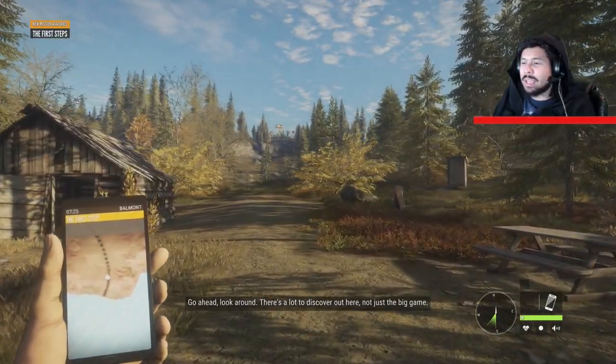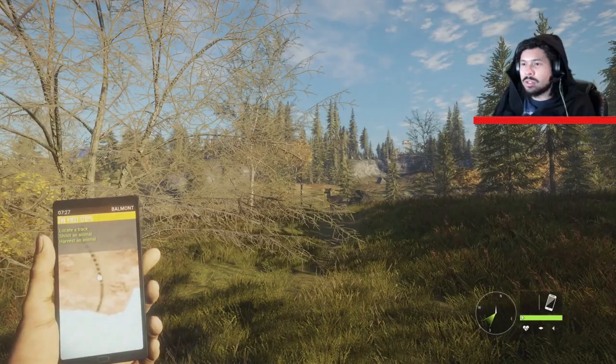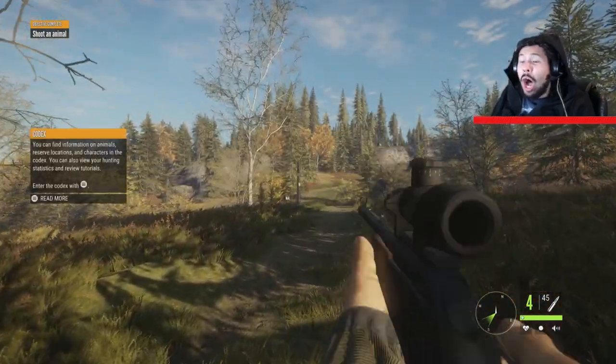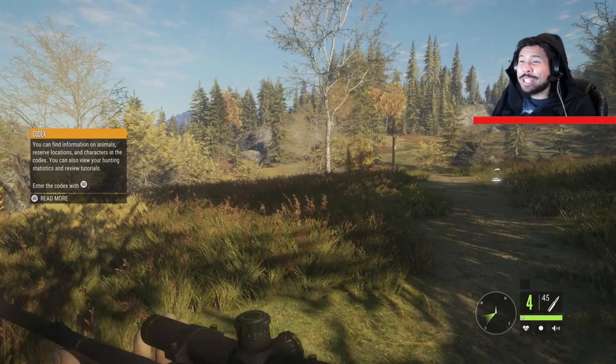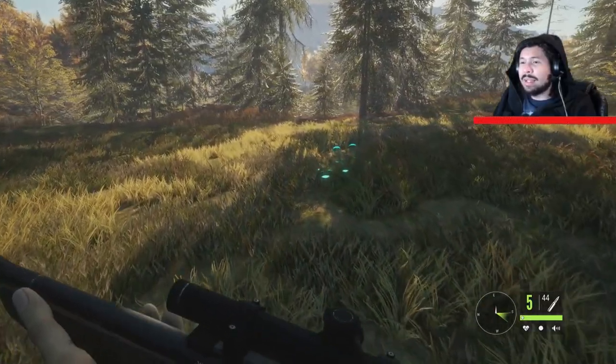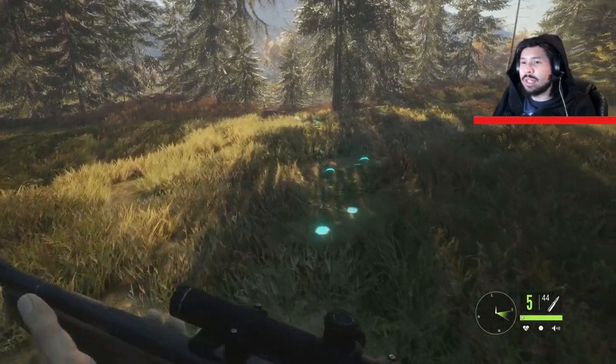It says track your first animal. Look at this thing — oh, he took off! That was a terrible shot! I took the shot and I failed. The tracks being highlighted in blue is kinda cheating, I feel like.